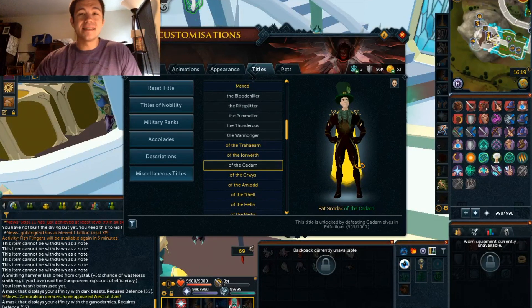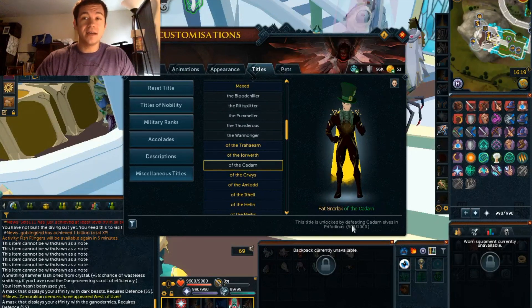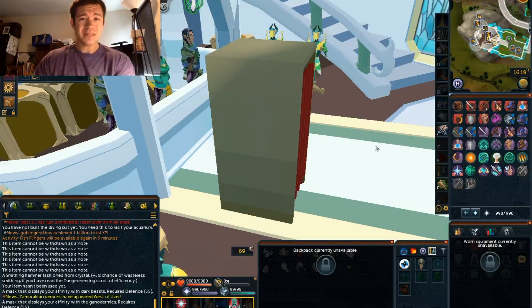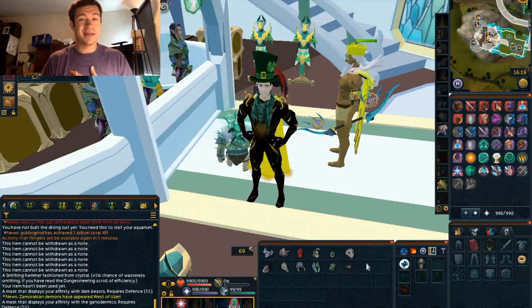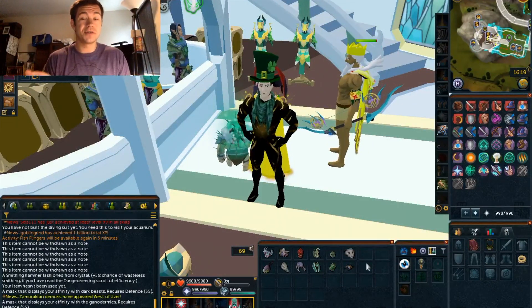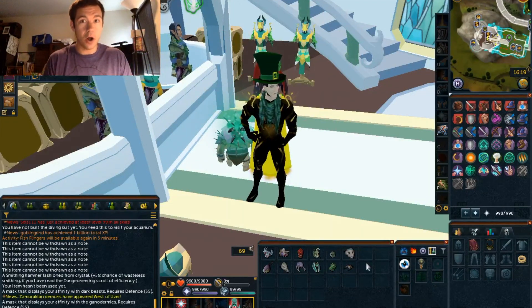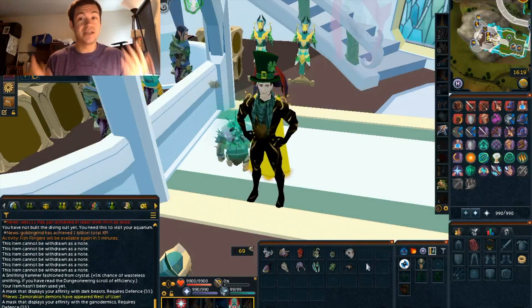Now, why is it that we can't have a little bitty thing like that below the task for the completion log or whatever — for being able to see how many shadow creatures you've killed? It's a very, very easy fix. Hopefully they'll notice it. Maybe it's just something that Jagex really hasn't noticed, which is totally understandable because it is a very big game. There's a lot going on and a lot of stuff that needs to be changed or updated.